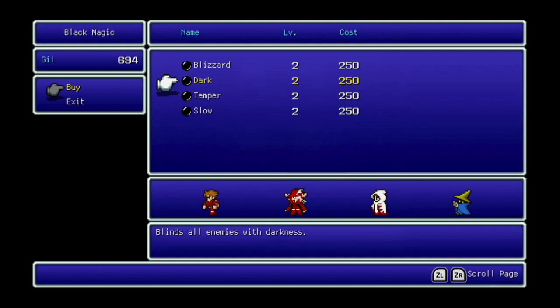Dark blinds all enemies with darkness. In this version of the game, I don't believe darkness is bugged. In the original NES release and many other Final Fantasy games, the darkness status condition, or blind, is completely bugged and doesn't work.